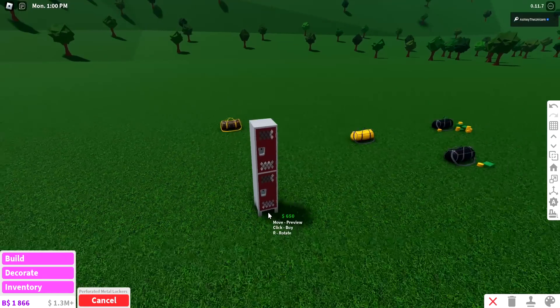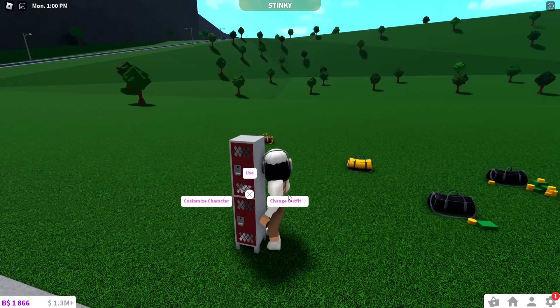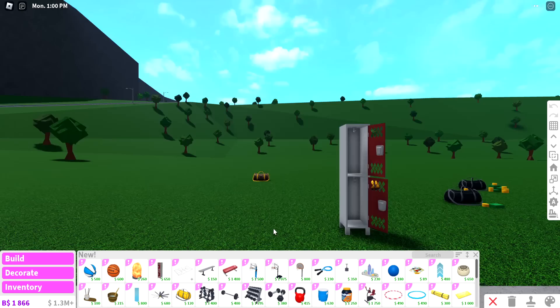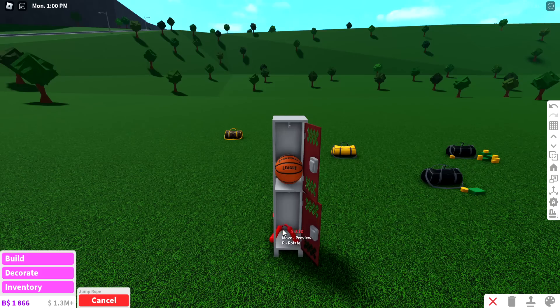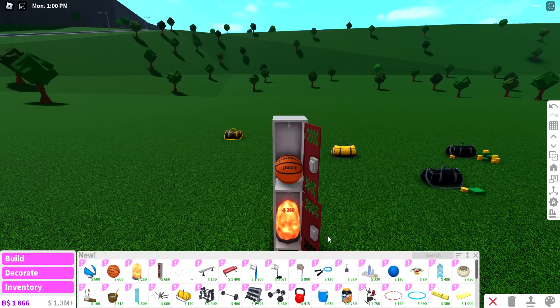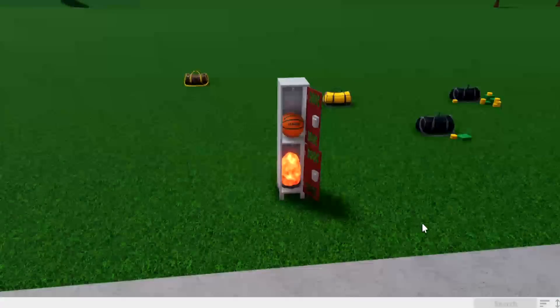Next up, we have these metal lockers and you can't really put anything inside them normally, but you can put things inside during build mode. Go ahead and open it up, then go into decorate and you can literally put anything you want in there. I put a basketball and a crystal in there — it's the best locker ever. Just remember you have to be in build mode.